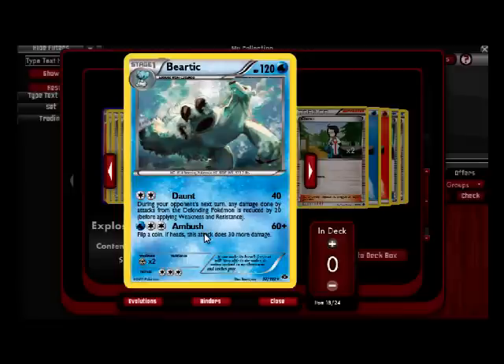First turn you can Daunt with Cubchoo, second turn you can Belt with Cubchoo for 40, or you can evolve into Beartic and Daunt for 40 anyway. If you have Beartic in your hand there's not really any downside to evolving that turn. But if you don't have him, you use Cubchoo — Sniffle, then Belt for 40, then Ambush the next turn for a possible 90. For a possible 90, that is very nice — that's amazing.